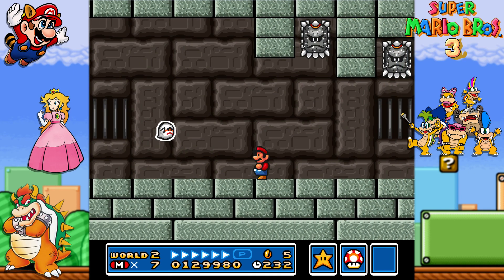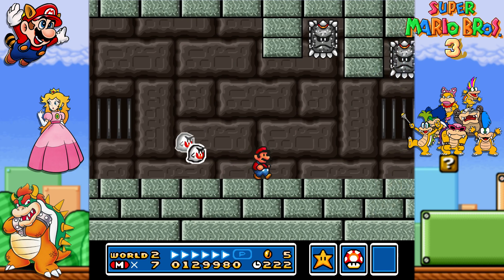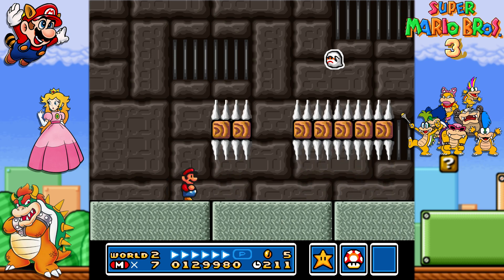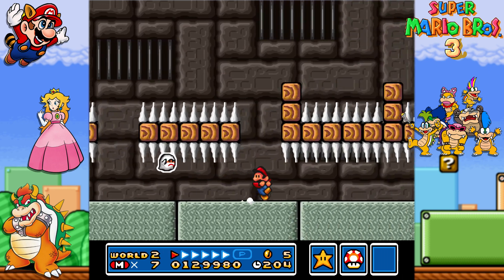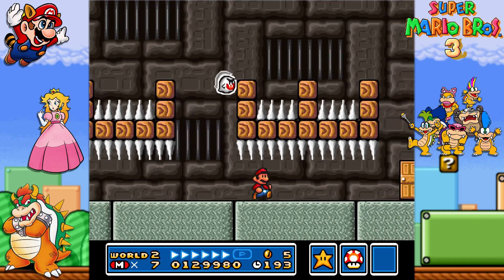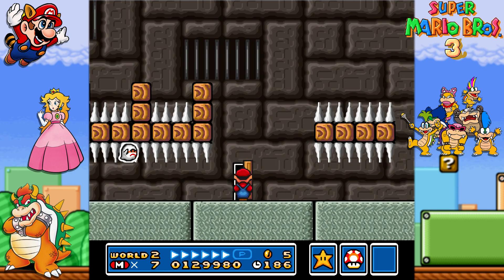Try to see how the boo is nearby. Here you can do a little trick — if you run near the boo and then hold the run button and run, you can dodge all of these thwomps. Run through all of these with the spikes. Hold the run button — run again. And run! Wow, that was close. That was too close.